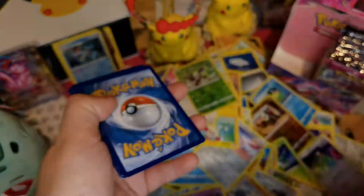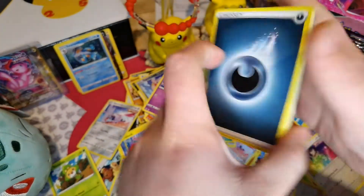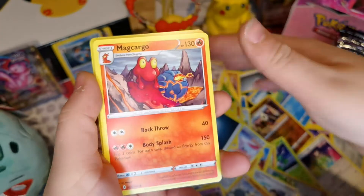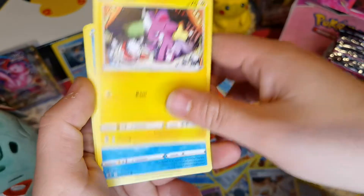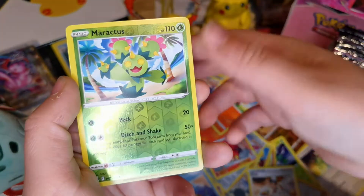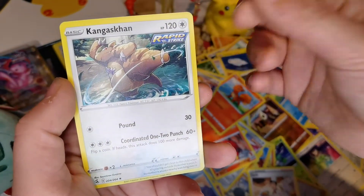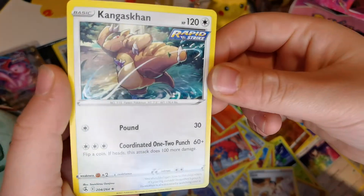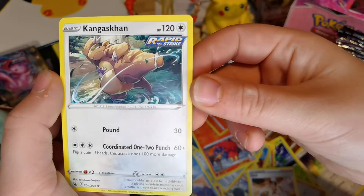So we're starting with Dark Energy, Copperajah, Koffing, Makuhita, Phoebe, Melmetal, Toxel, Staryu, Mawile - such a cool Pokemon - Reverse Holo of Milcery, and Kangaskhan! Seriously so cool - Pound and Coordinated Punch, one-two, Pound Punch!